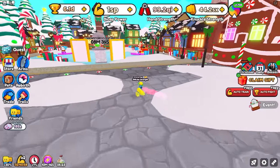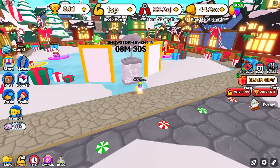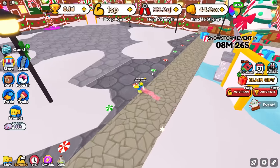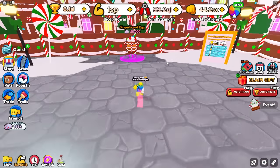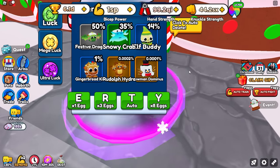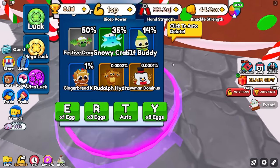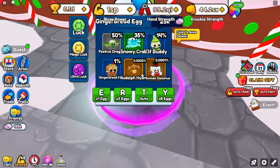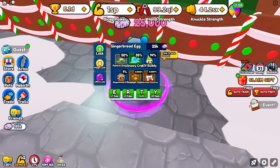In this area, I believe there are some brand new events. Whenever the snowstorm happens, there will be an event in this area and then another one as well. The main thing is a Gingerbread Egg right here, and these are the pets. These pets actually look insane. I'm assuming this one down here probably does best for strength, and the stats are probably really OP.